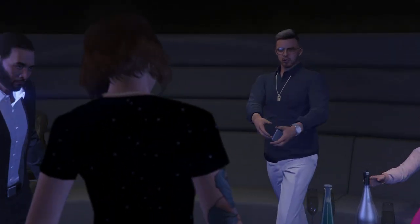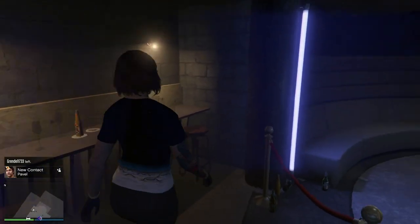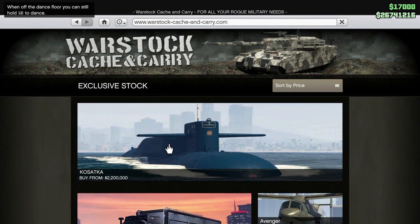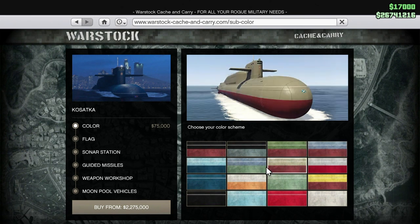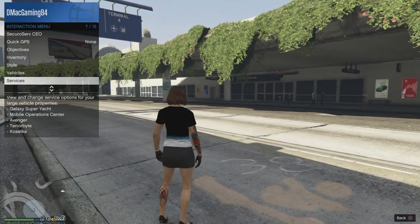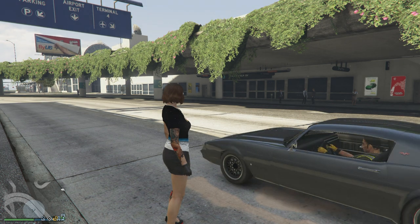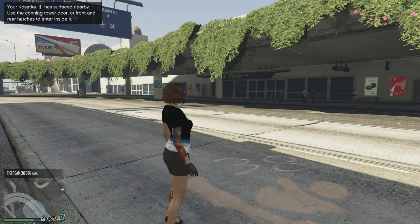Once you trigger that cutscene, hopefully you are not broke and you can afford the submarine. If you can't afford it, don't worry — hopefully you have friends who are rich or who have modded accounts and can start the heist for you so you can go to the island. With all the upgrades, the submarine is going to cost a little under 9.1 million dollars — it's expensive. In the services menu you can request the Kosatka — that's what it's called — and once you request it, it'll be in the water.